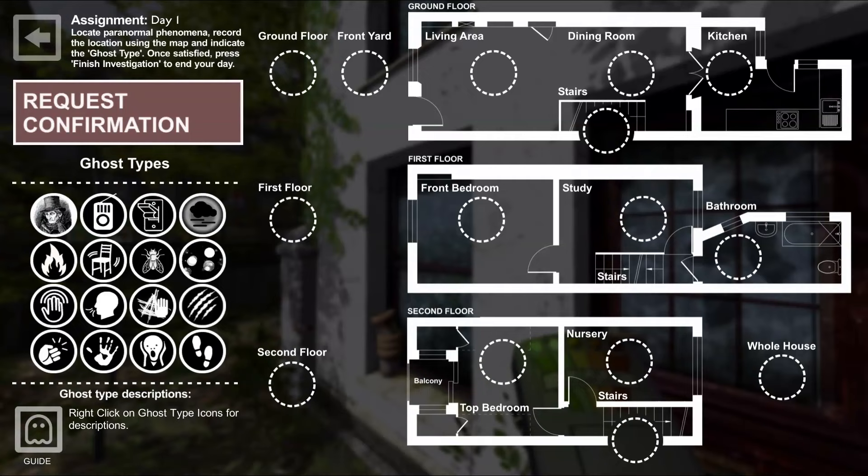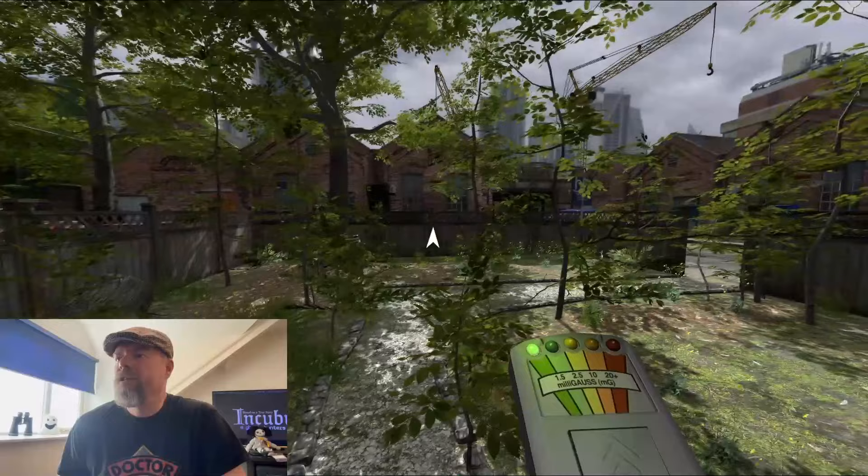So we then select the correct ghost, which we think we're going to put in the front yard, by looking at these icons here on the left-hand side. You can right-click these icons to get more information about which one is which. So we're looking for this one — a tapper in the front yard. The OPG are going to be so pleased with us.